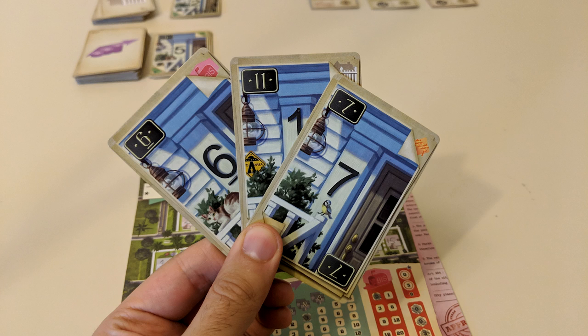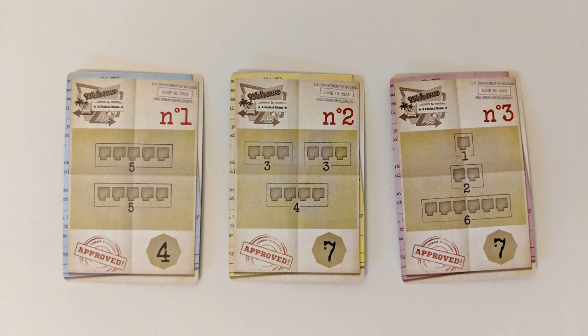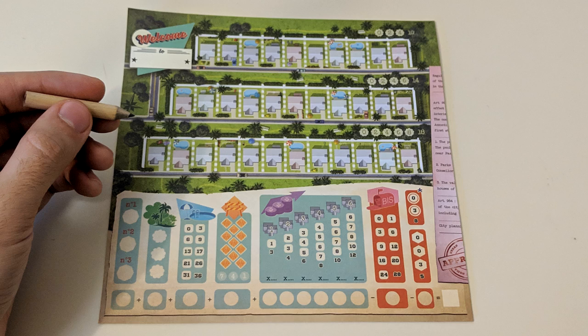Expert rules give each player three cards that only they can use on their turn, while they pass their unused card to another player for the following turn. And a solo mode, which works similarly to the expert rules, but has a special card shuffled into the deck which, when revealed, flips all city plans to their lower-point sides.